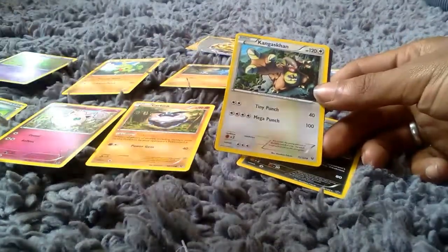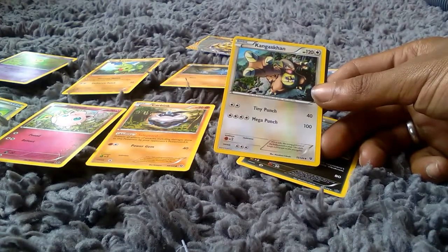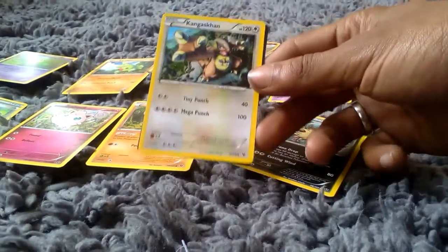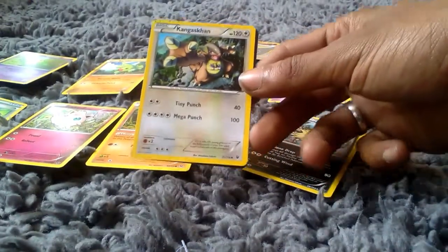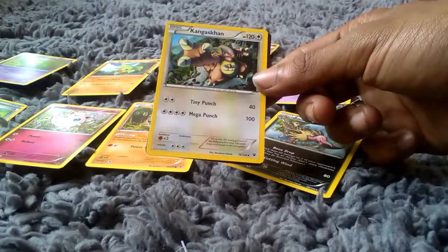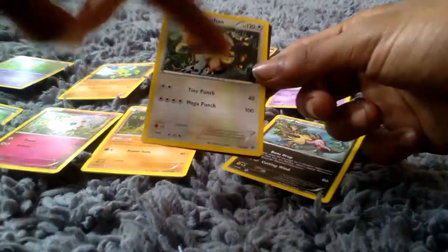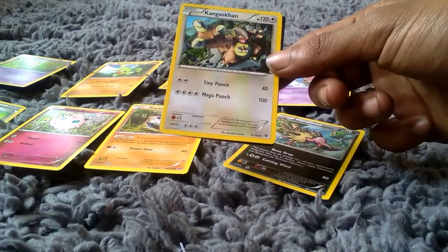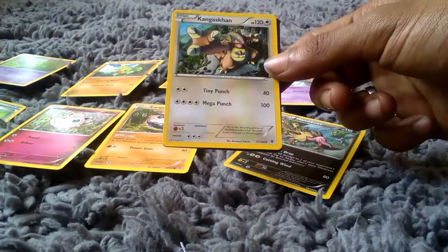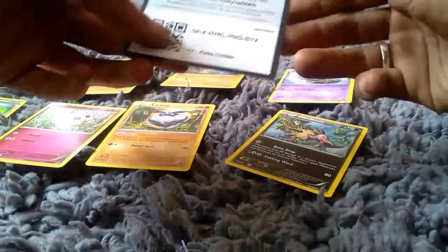We then got a Kangaskhan — that's like a play on the word Kangaskhan — in its Basic form. 120 health points. It is a Parent type Pokemon; as you can see the little version just sat in its pouch. Two attacks: one of Tiny Punch which does 40 and the other of Mega Punch which does 100.